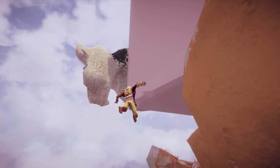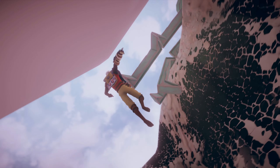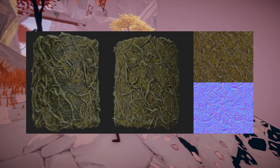Moving on, they talk about the different changes with creating wall and floor textures for different environments. More specifically, creating roots and overgrown assets that have glossier textures for when there's a lot of rain or there's a wet environment.